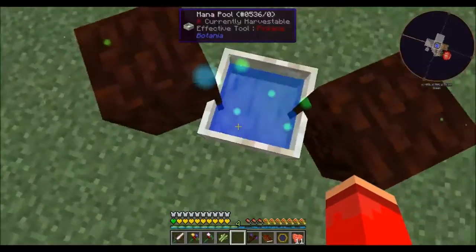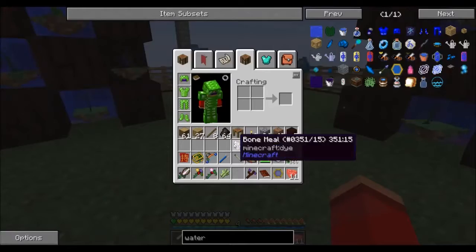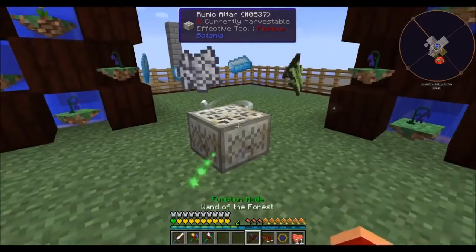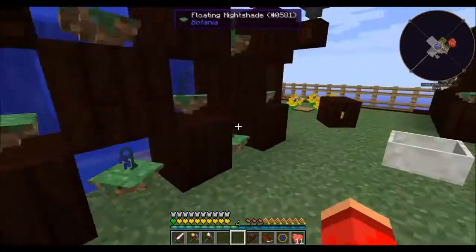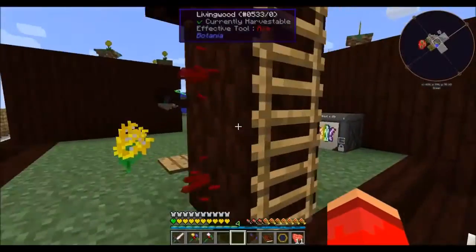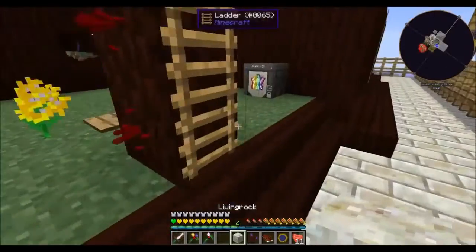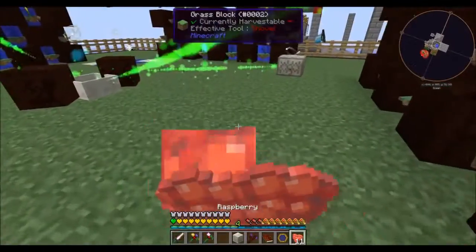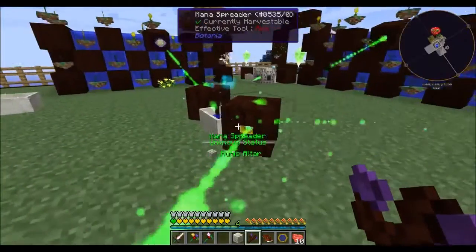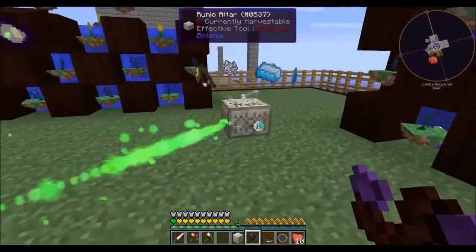Natura pylons are apparently solid objects — good to know, pretty sure I already knew that. The rune crafting has started, and that's going to take even more of our mana reserves, so that's a little bit scary. But we still have those two full pools right next to the ones being used for the Alfheim portal, so we should be fine. This is technically still filling, so that's cool — it's gonna take a while.